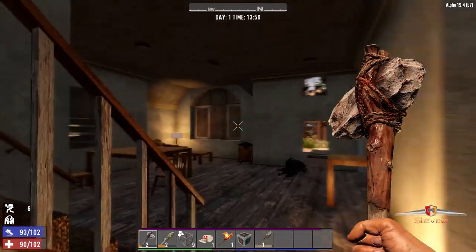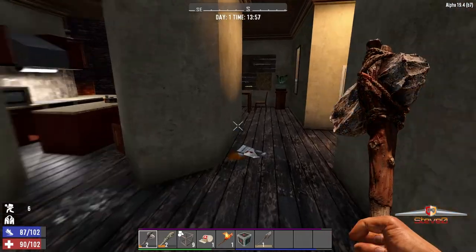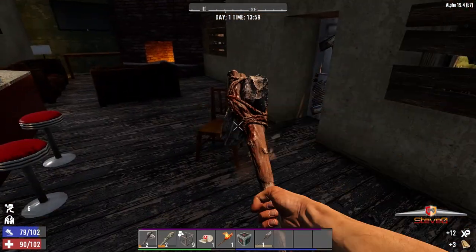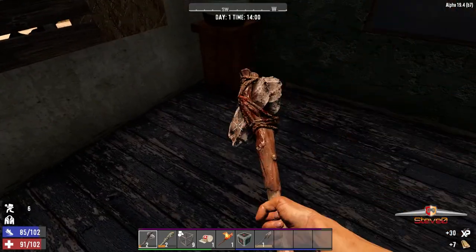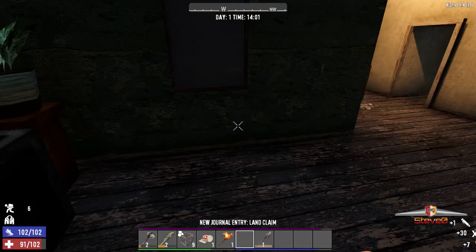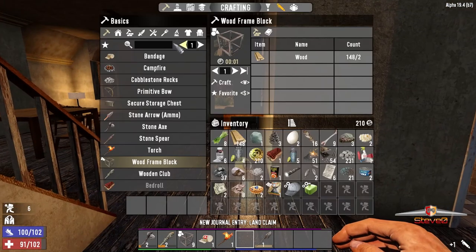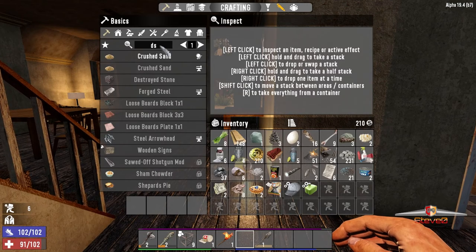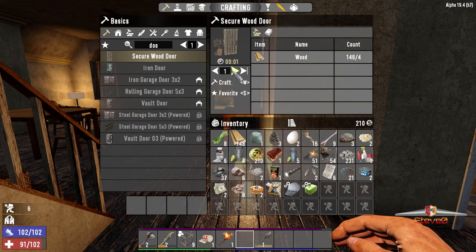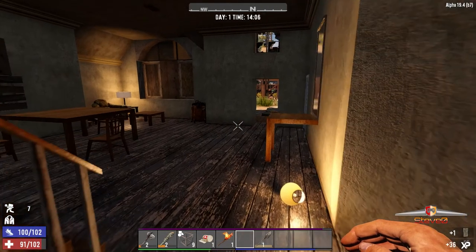Okay, the trader is just there - that means my land claim block won't be able to work because it's too close to the trader. With this table and chairs, see if it will work. Yeah, it works there, sweet. You know what we need? We need a door. There we go, I'm gonna craft one. Thank you very much - now let's place it.